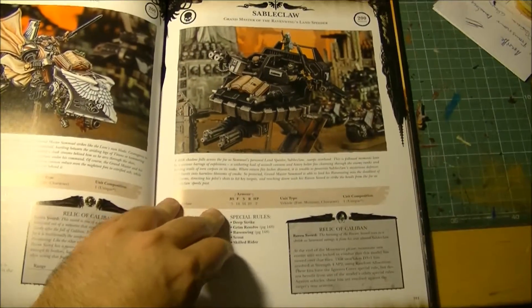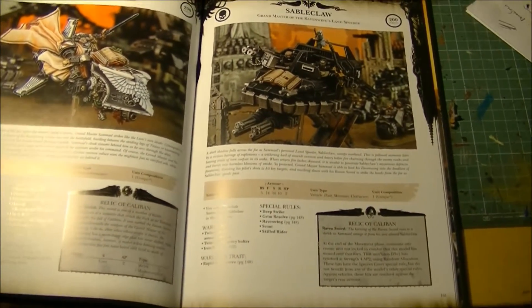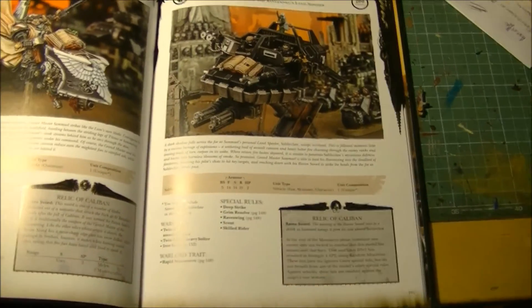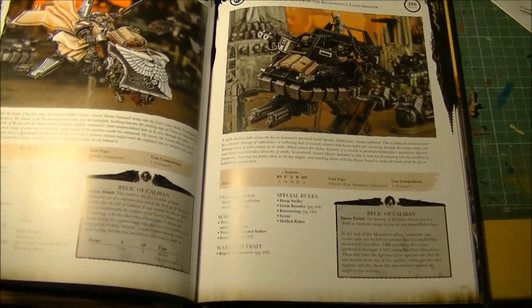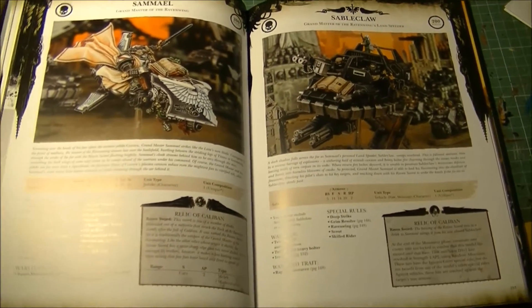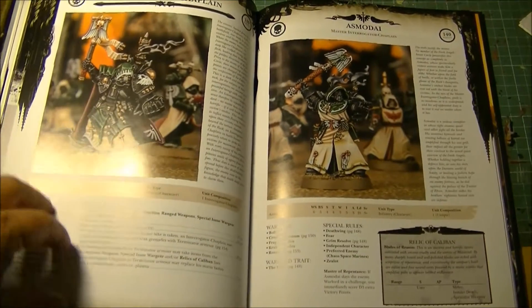The Sableclaw Land Speeder still has 2 Hull Points and Armor 14 — very similar to before. The only difference now is it can do some close combat attacks: in the movement phase, if you pass over an enemy unit you do D3+1 hits at Strength 10 AP2. It's not bad, but you don't want to be in close combat because if they assault you, you are dead — you have Armor 10 at the back.